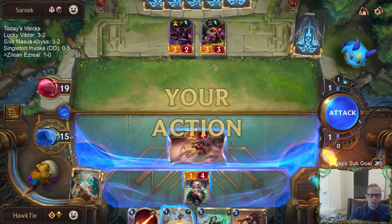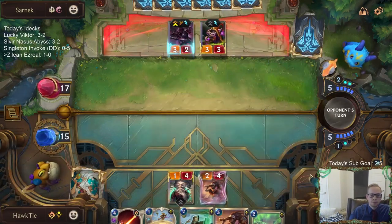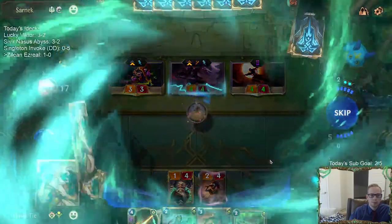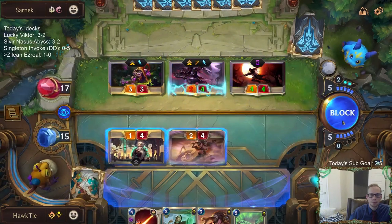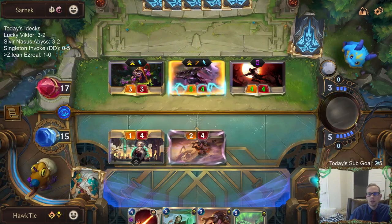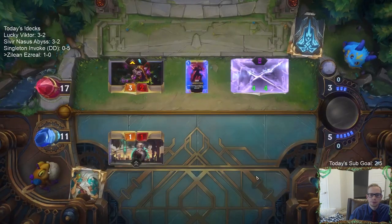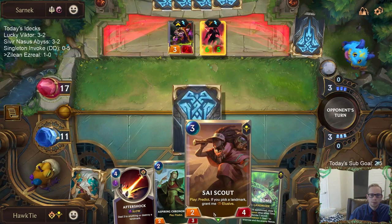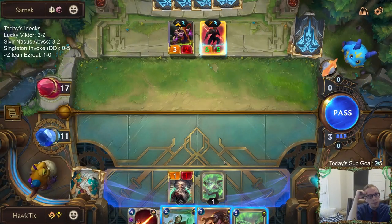The Death Ray would be nice. I don't really want these. I will definitely trade Sky Scout for Riposte — Riposte is really good. Oh no, 6, 5, 6, 5, 6, 7, 8, 9. What do I want to do? I don't want to do this.